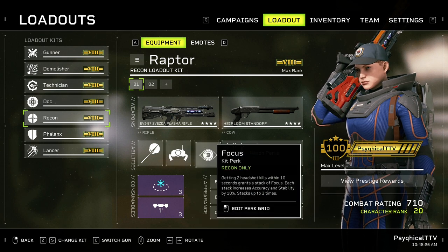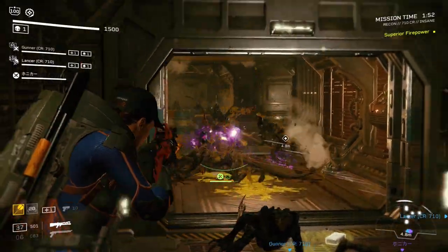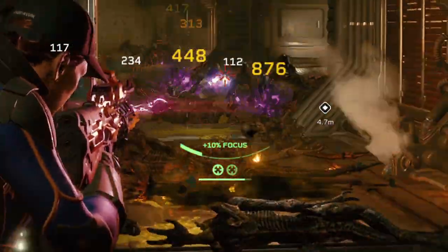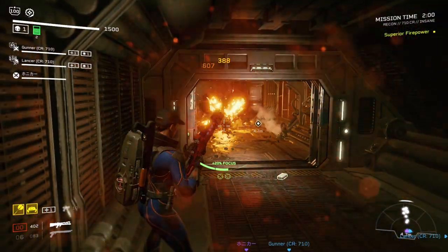The last ability is the passive, which is called Focus. Getting two headshot kills within 10 seconds grants the Recon a stack of Focus, increasing accuracy and stability by 10% for each stack. It stacks up to three times for a total of 30% extra accuracy and stability.